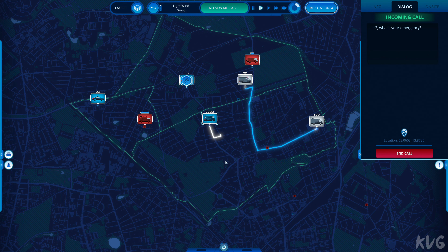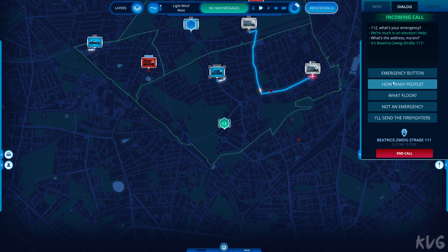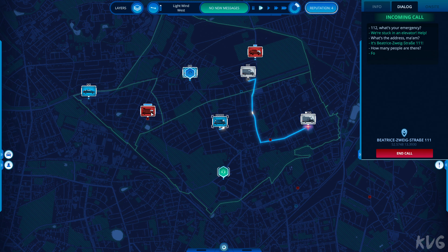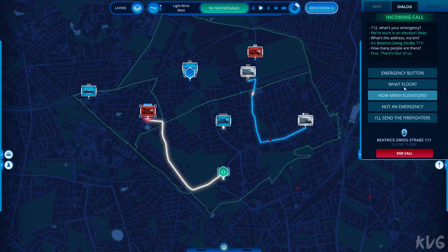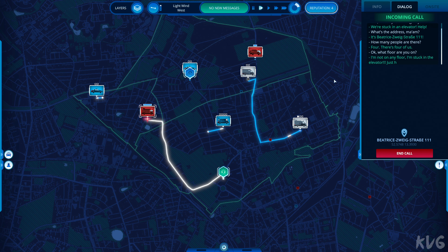1-1-2, what's your emergency? We're stuck in an elevator. Help. What's the address, ma'am? It's... How many people are there? Four. There's four of us. Okay, what floor are you on? I'm not on any floor. I'm stuck in the elevator. Just help us.